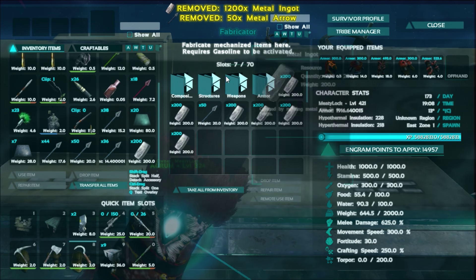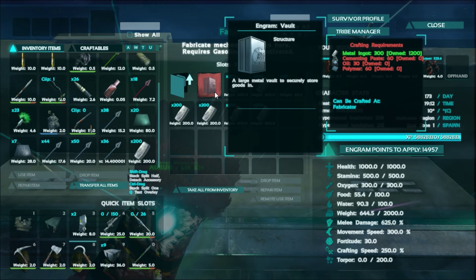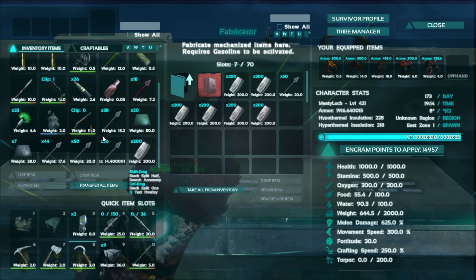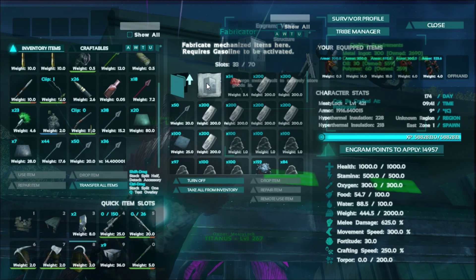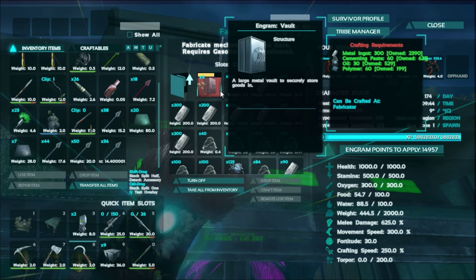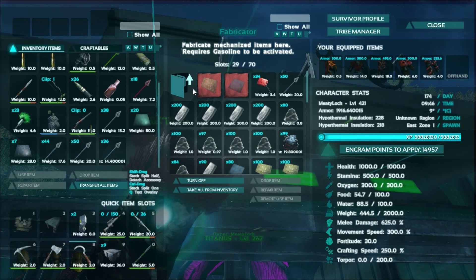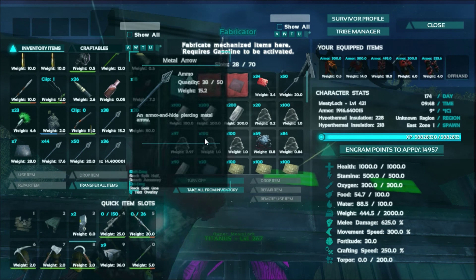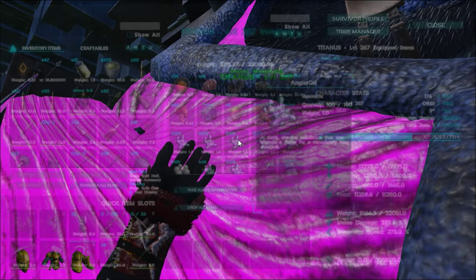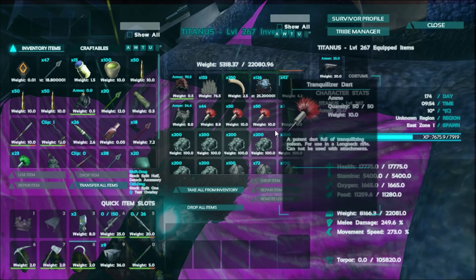Let's throw all the metal in here, and then I need to grab the cementing paste and whatever else we actually need to make the vault. We might be able to completely fill up one side actually — so paste, oil, and polymer. I'm not sure if we have enough oil though. Let's make some of this. We can make four vaults — that's a pretty good start. I think we're missing polymer, so I need to make some more polymer. I kind of forgot what we need to make polymer. Obsidian! Actually, we have a lot of obsidian. I'm pretty sure we have a crap ton and we really have no use for obsidian.